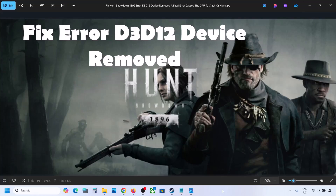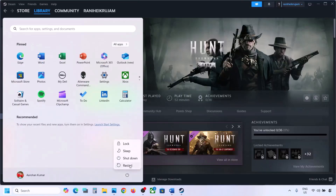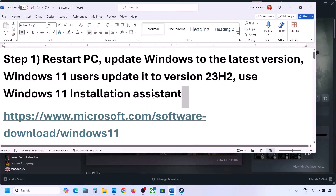Hello guys, welcome to my channel. Today in this video I'm going to show you how to fix the error that is D3D12 Device Removed. So if you are receiving this error with the game, then please follow the steps shown in this video. Now the first step is to simply restart your computer, and after the system restart launch the game. Do not ignore this — try it once.